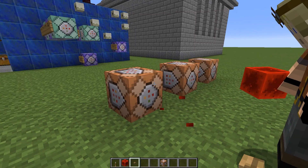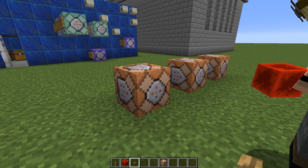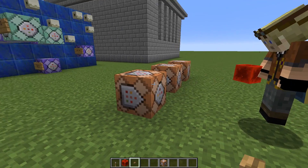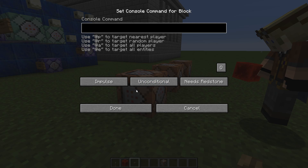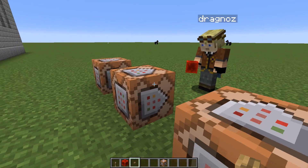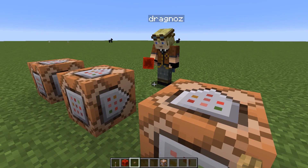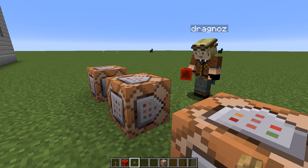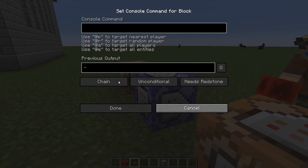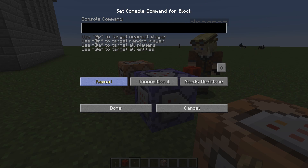Looking at conditional and need redstone options — we'll get to those. The unconditional setting doesn't really work well with the impulse block; you wouldn't really use conditional on an impulse one. However, need redstone is something I will show you shortly. The next type after impulse is chain, but I'm going to skip past chain for now and go straight to repeat. You'll see that one is purple.